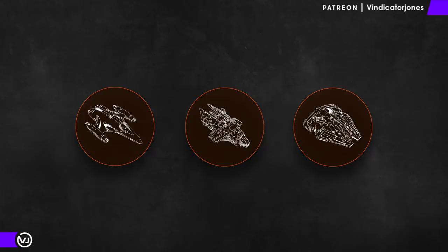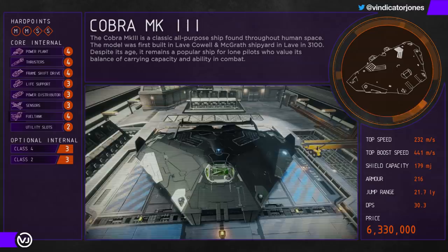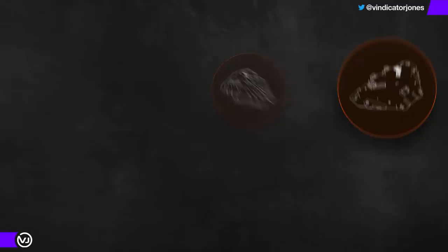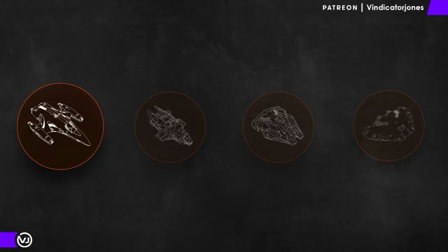So which one would I recommend when you reach this level? None. That's right — don't panic, just hear me out. At this stage of the game I would recommend getting a Cobra Mk3 and doing some passenger or cargo missions while keeping the Viper Mk3. You'll vary your gameplay a little and gain some valuable experience and money to get to the next level. If you absolutely must upgrade and want to try something new, then I would get the Imperial Courier — it's a great all-rounder and easy to fly for the most part. Both the DBS and Mk4 are sidegrades in my opinion, but I do recommend at some point you take a look at them, specifically the Mk4 if you want to learn hull tanking.